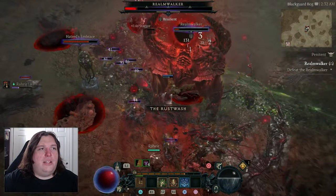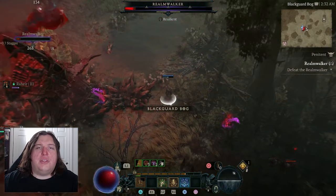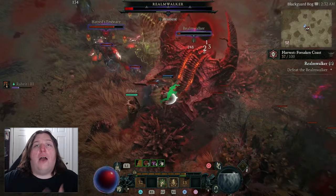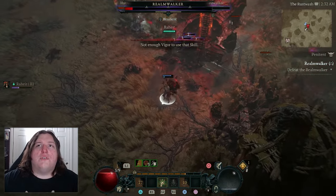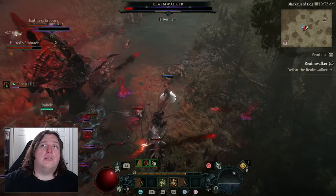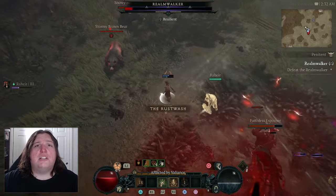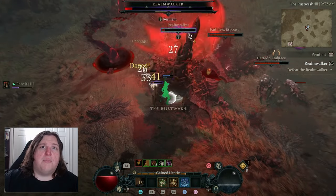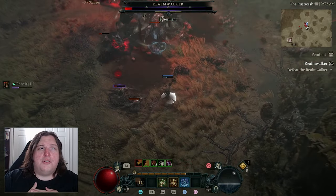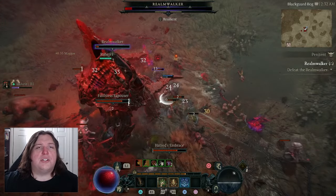That's it for this video on the new season mechanic. The expansion just came out, and I want to ask everyone watching: how are you enjoying the expansion so far? What's your favorite class? Did you try out the Spiritborn, or did you stick with a class you already like? I personally started off with the Spiritborn just to try it out, and I'm having fun with it. I like doing the quill spray — just throwing feathers around. It's a lot of fun.